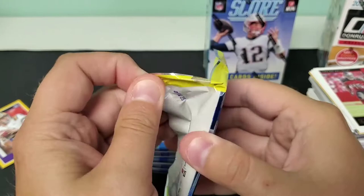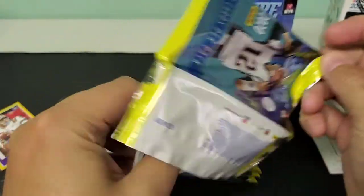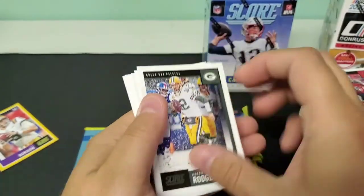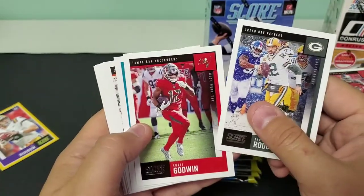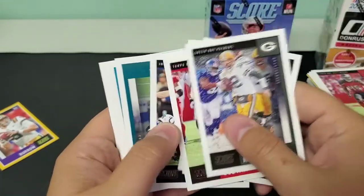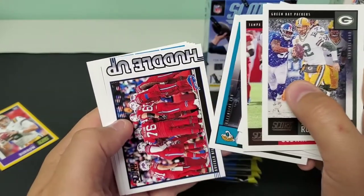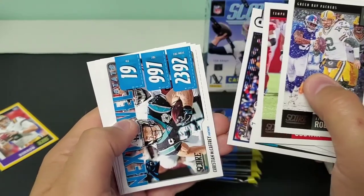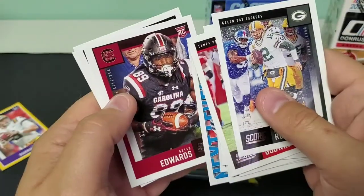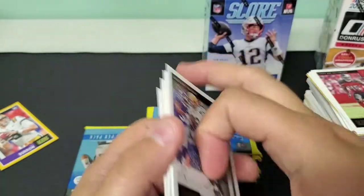Joe Burrow has already taken a sack. Aaron Rodgers, Chris Godwin, Devontae Parker, Tyler Boyd, Adam Vinatieri, Derek Barnett, Calais Campbell, Huddle Up for the Bills, Next Level Stats of CMC, Brian Edwards, Tony Jones Jr., and Tua Tagovailoa again.